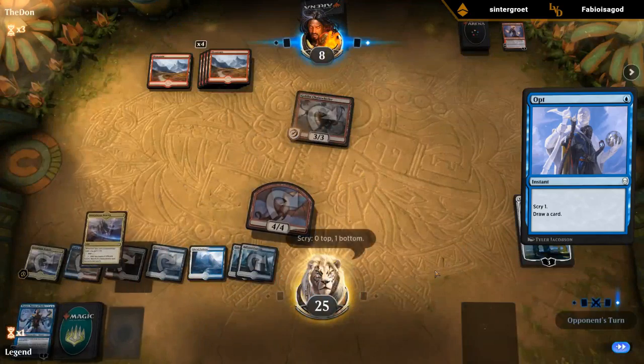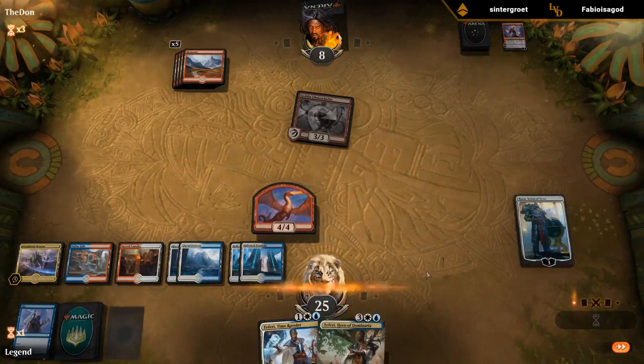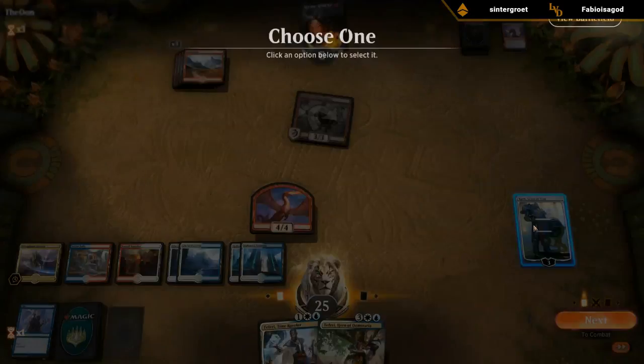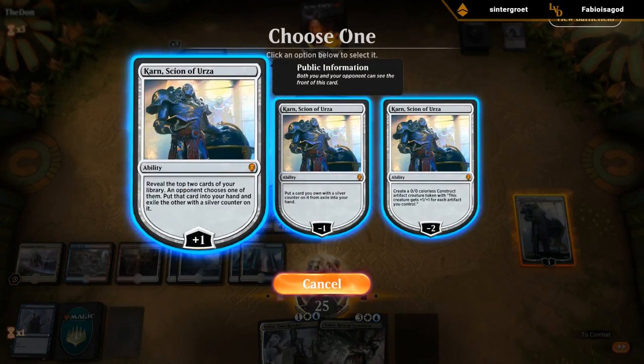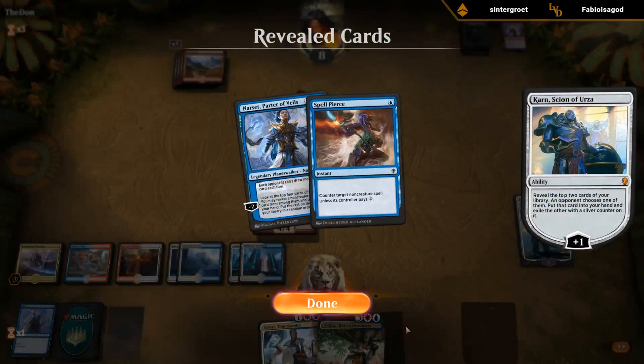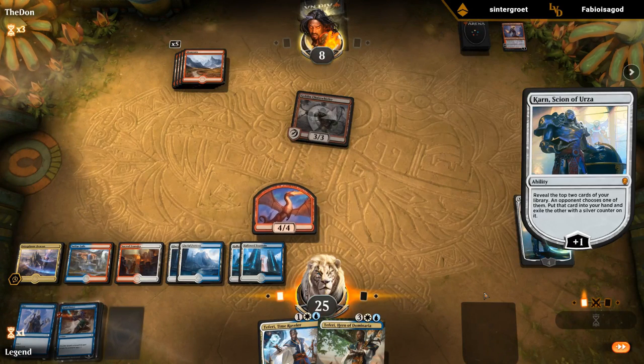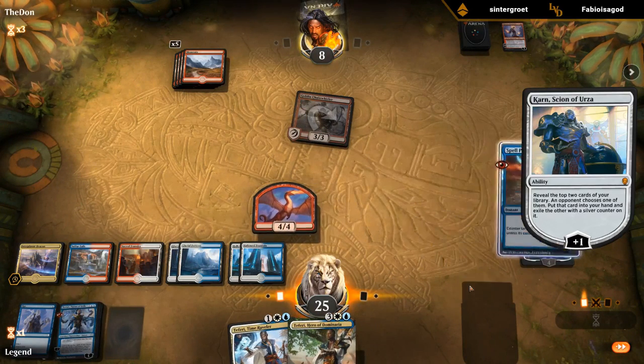Beacon can go to the bottom, and a backup Teferi — and another Teferi. Let's plus. I'm fine with either one. If they give us Narset, that's definitely a sign they're holding a Frenzy. They probably don't have a Frenzy or they're hoping for land first. They'll play a big Teferi.